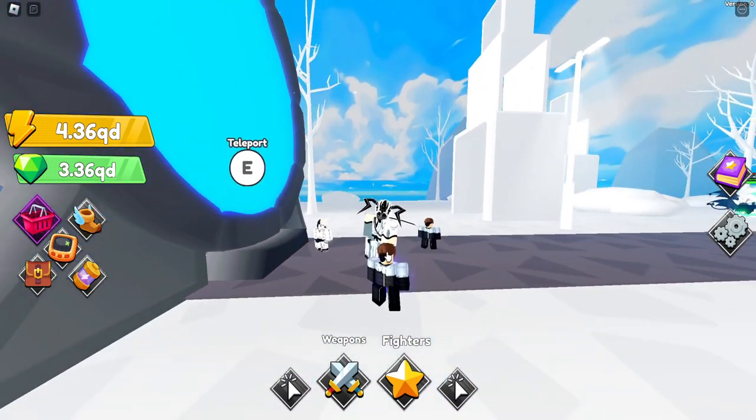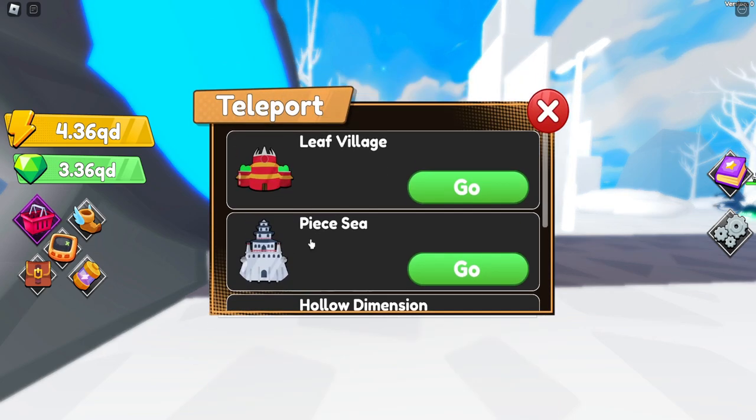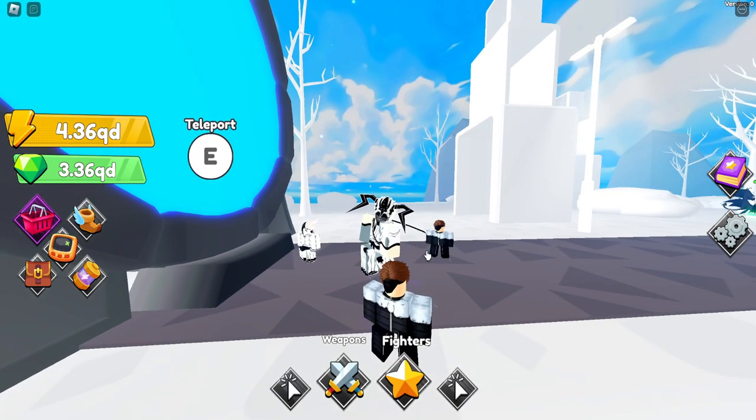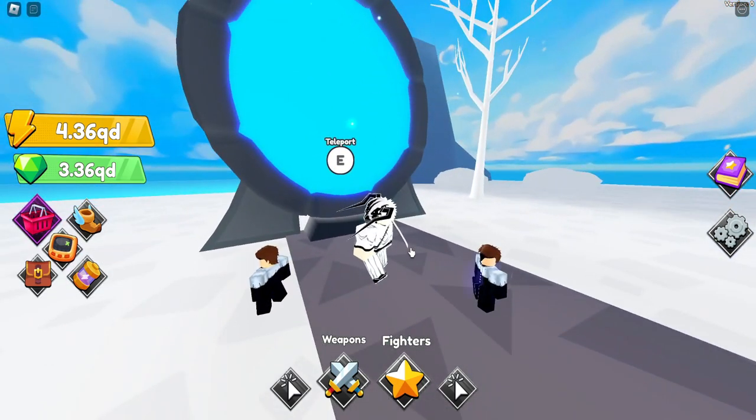It hasn't even been a whole day since Anime Sword Simulator last updated and they just added a bunch of cool new stuff, such as a whole new world to check out. Apart from that we also have some codes, new ranks, skins, and a secret location which I'm going to show you. So let's not waste any more time and jump right into this update.